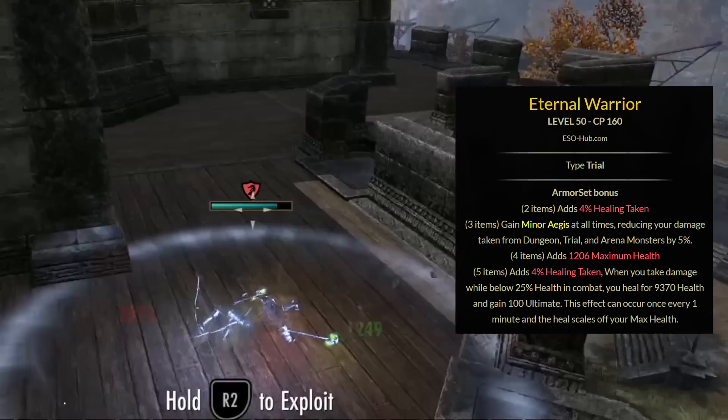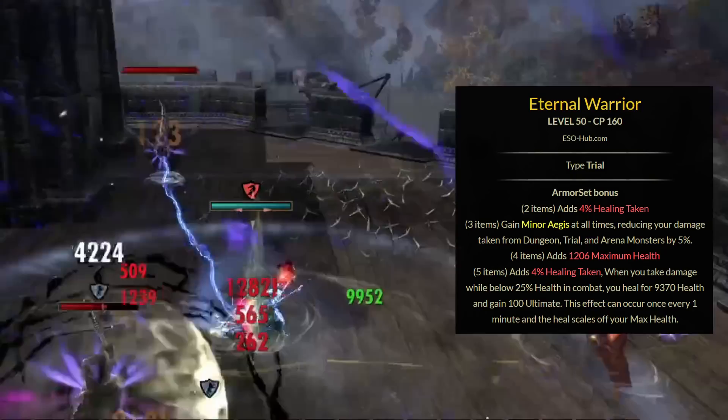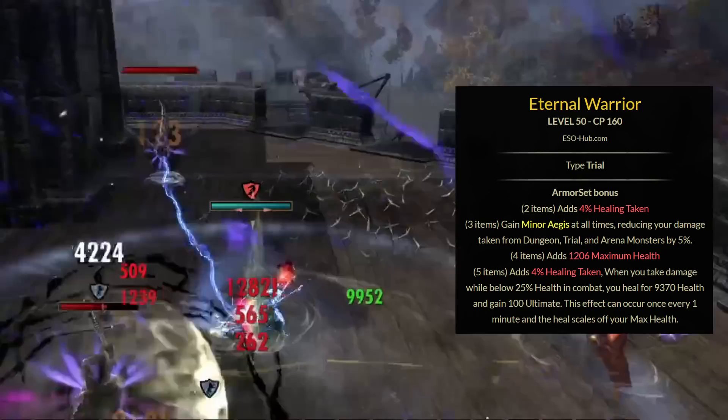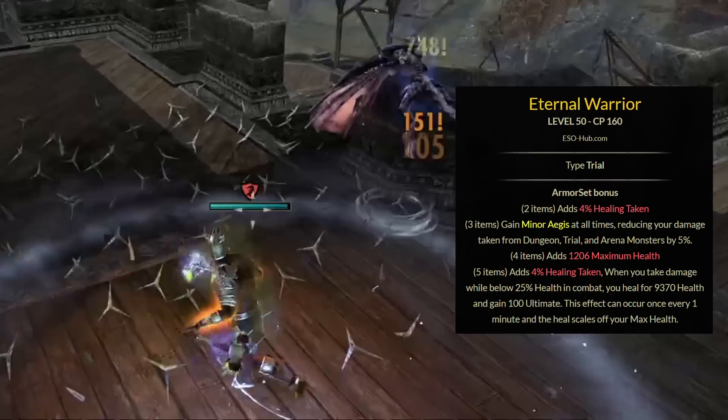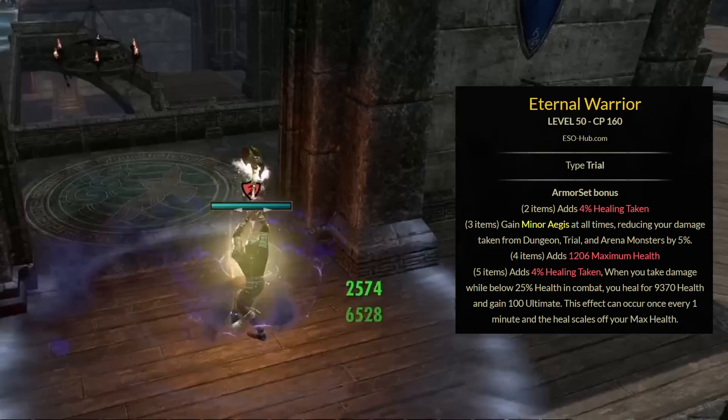For the next set, we have Eternal Warrior. This gives you a 2-piece of healing taken. The 3-piece is really unusable in PvP, but it does reduce your damage taken from dungeon and trial and area monsters by 5%. The 4-piece gives you maximum health, and the 5-piece adds healing taken. Whenever you take damage while under 25% health in combat, you heal for 9,370 health and gain 100 ultimate. This effect can occur once every one minute, and the heal scales off of your maximum health.